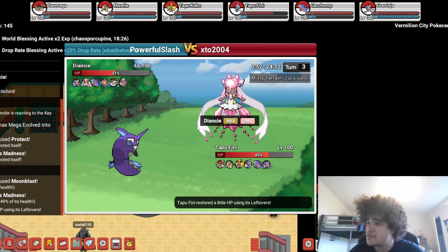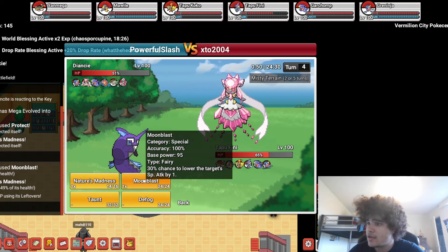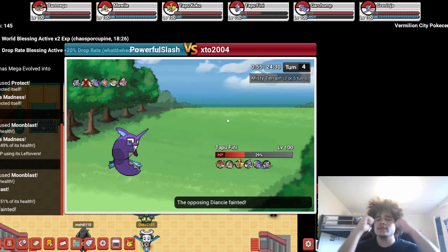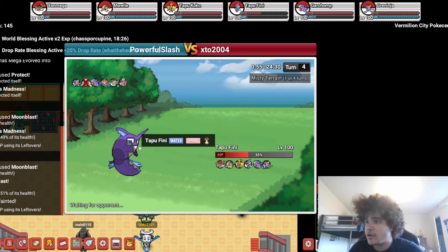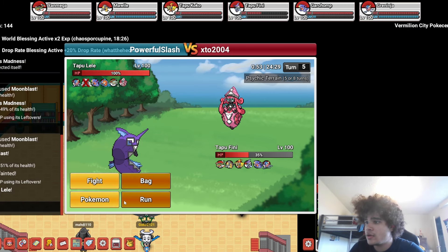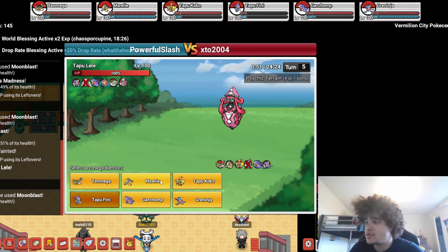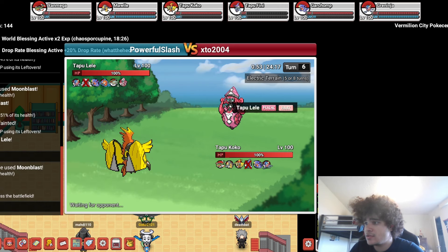Moon Blast — doesn't drop my special, which is nice. I think I just want to get rid of this if I can. We crit the Diancy! That's huge, we needed that. He goes into Lele — I'm just gonna let him kill me. Moon Blast KOs. I'm going to go into Tapu Koko and click U-Turn. If he stays in he's probably bad — I think he should just go hard Pharaoh, but we'll see what he does.